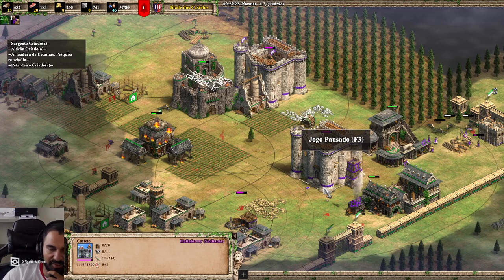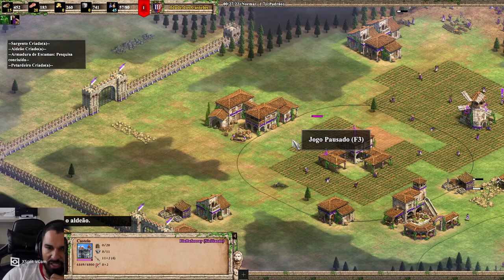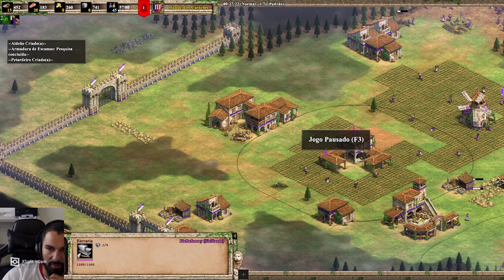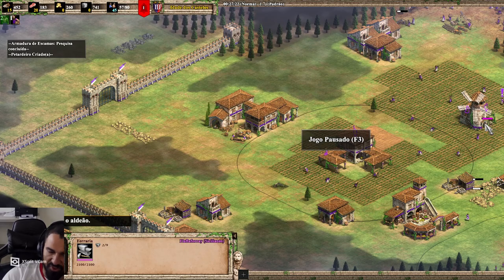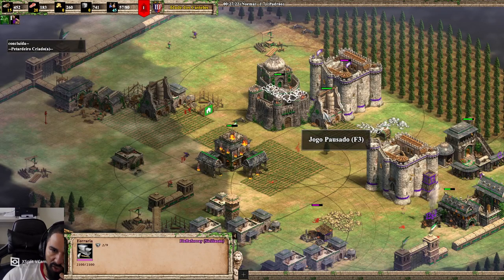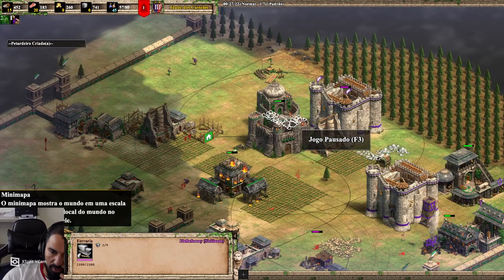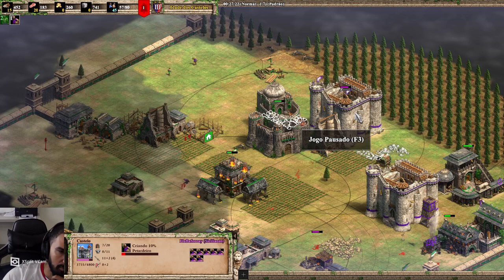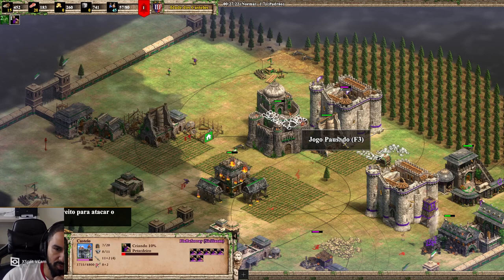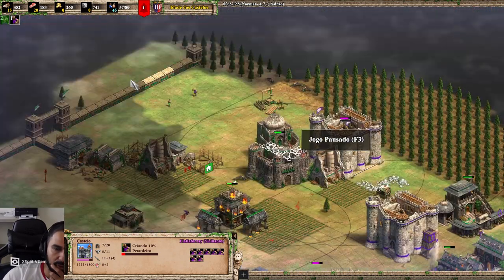Another thing: when you drop the first castle, you should research the bodkin arrow from the range building. You should research that, and as soon as you can, research the second one. Because you want your castles to reach as much as possible over there. As soon as you reach the first castle, do one research. When you drop the second castle a few minutes later, you should have the second arrow research done — the bodkin arrow, whatever they call it.